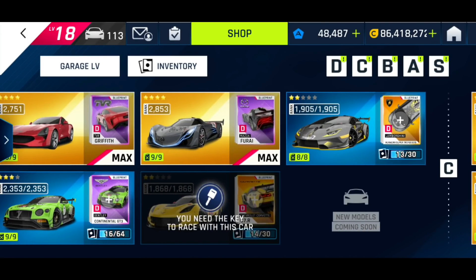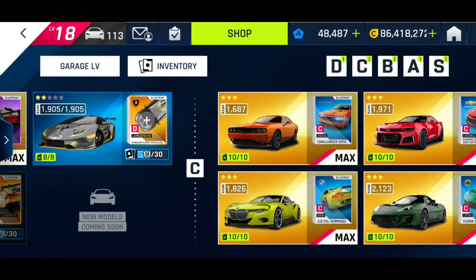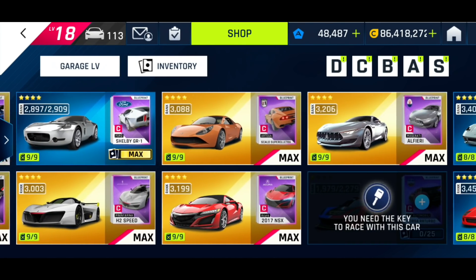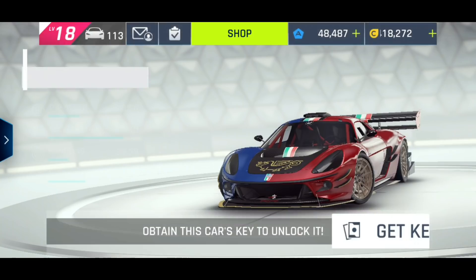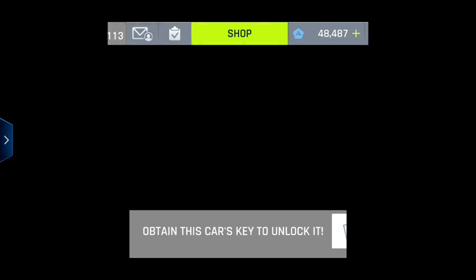I'm not putting the stats in a video though — I don't have the images from Gameloft myself. When they provide them to me, I'll share them in the future. There's this C-Class Corsa that has a key, but they're telling us it's an Unleashed event — we'll see.